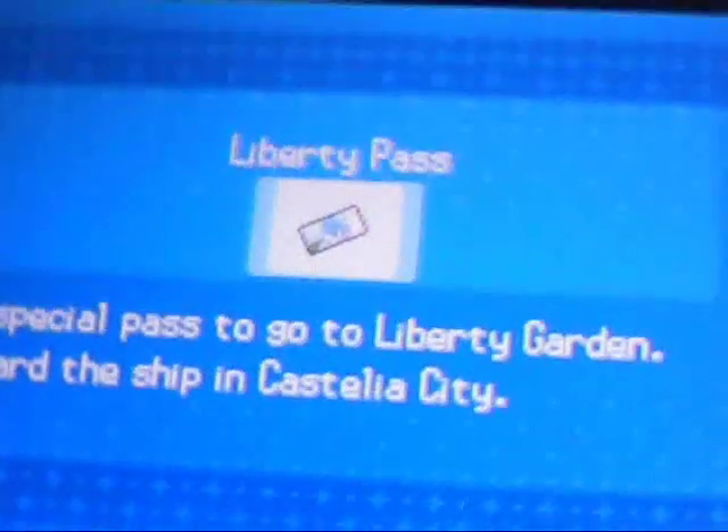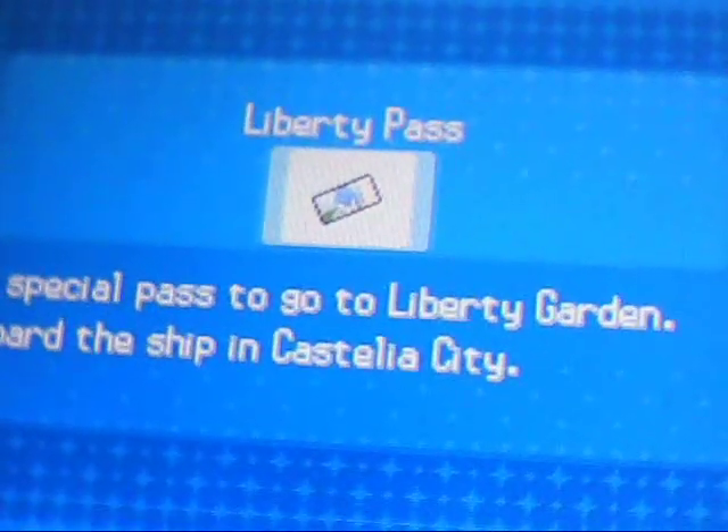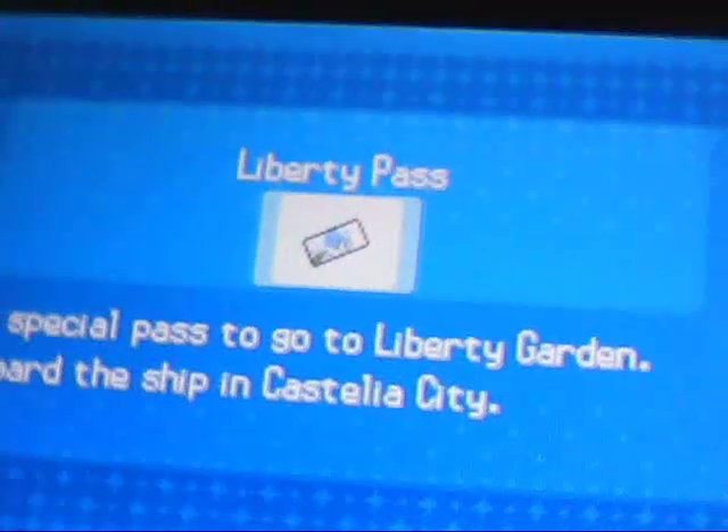It's a special pass. Go to Liberty Garden — board the ship to Castelia City. You go to Castelia City and ride the boat to Liberty Garden. But I'll show you what I do at Liberty Garden on the next part, and I'll show you how to get Victini.